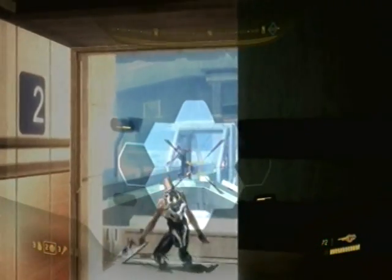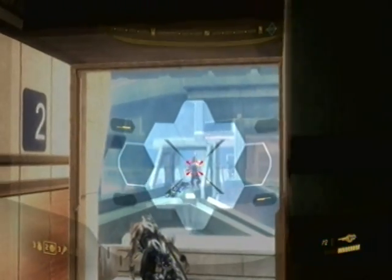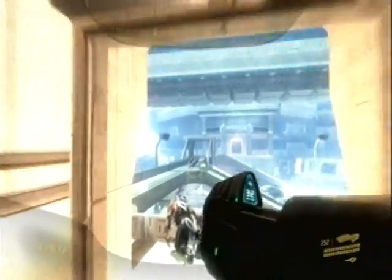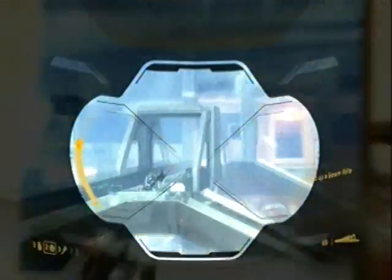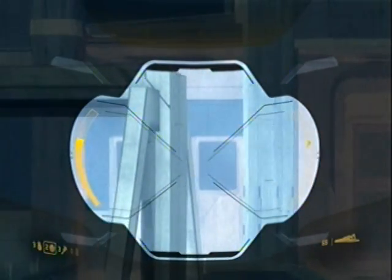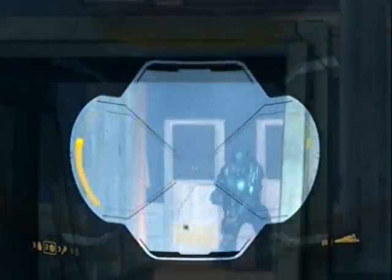If you don't have a sniper rifle but you have a weapon like a carbine or a pistol, shoot their hand — which will cause them to throw their shield to their side, and then you have an open shot at their face. It's pretty simple.